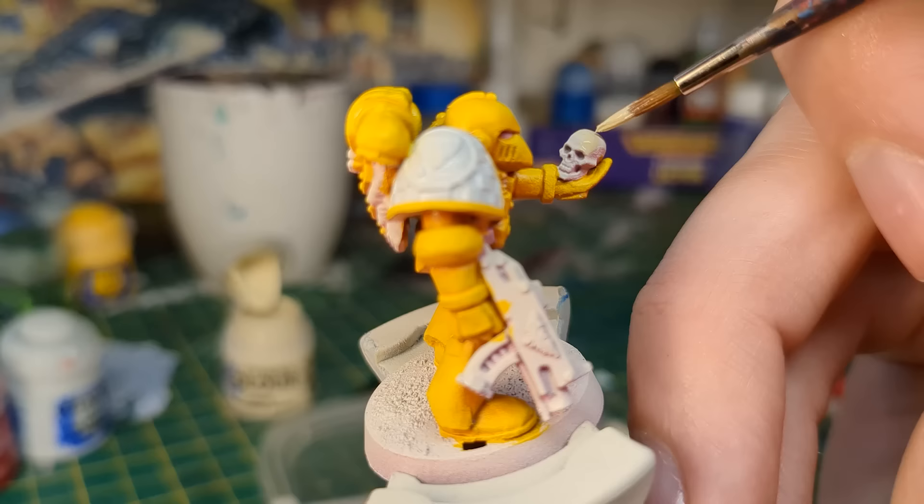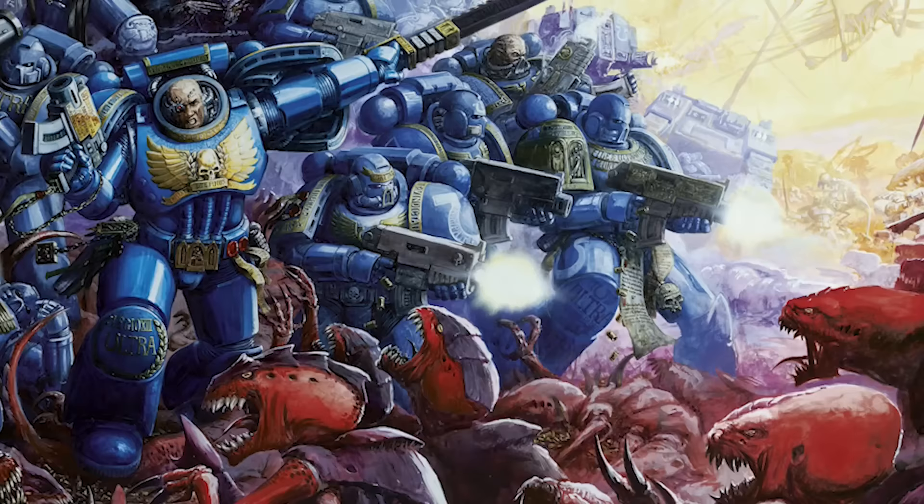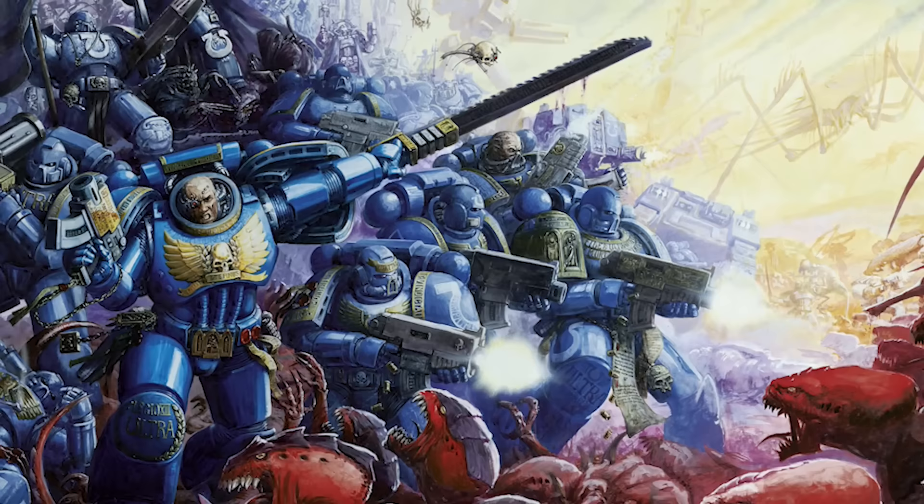Welcome to Minisodes. In this video I'm going to be having a go at painting Space Marines from chapters that took part in the Second Tyrannic War. First up, we have the Ultramarines — you've probably heard of them. Two and a half centuries before High Fleet Kraken, the Ultramarines stopped the Tyranids' first incursion into Imperial space at the Battle of Makragh.